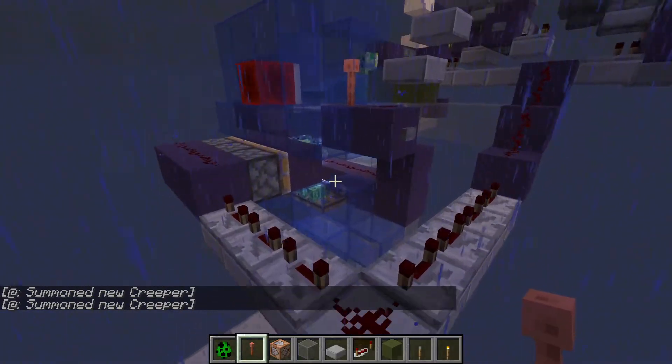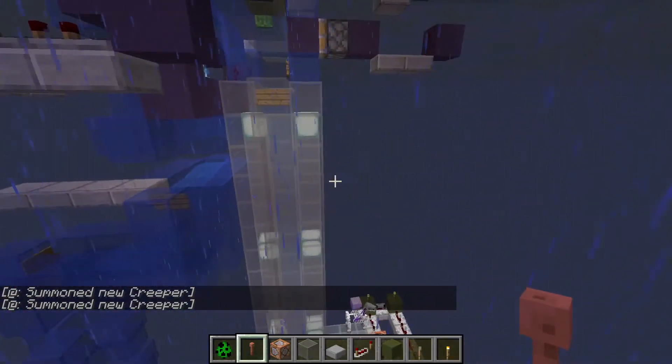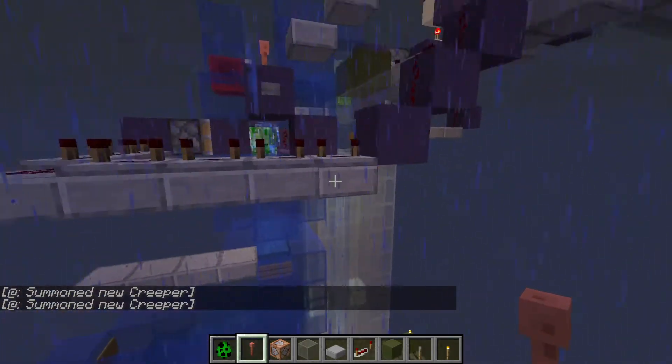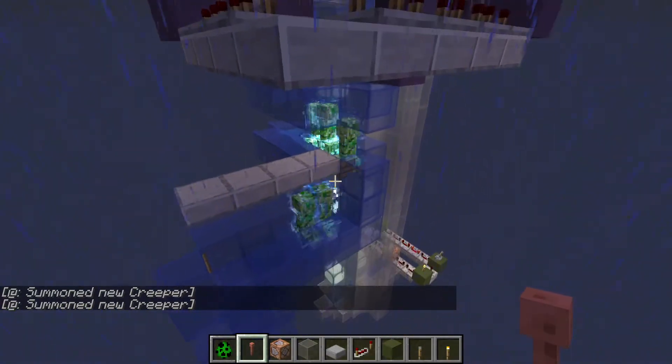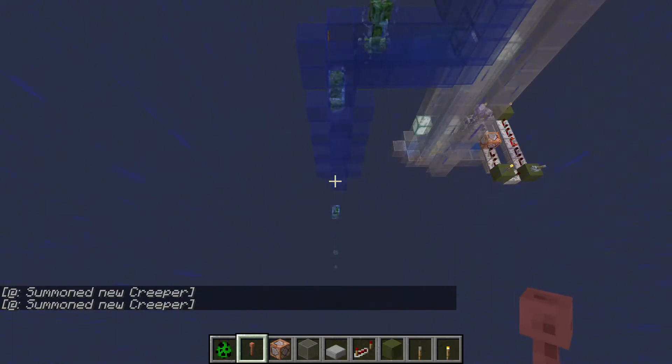So anyway, you can kind of see what's happening here. They're moved into a staging area — they're not dropping anymore. This piston moved out of the way and they swim up now. The capture rate there seems to be 100%. And then when the lightning strikes, they fall down.